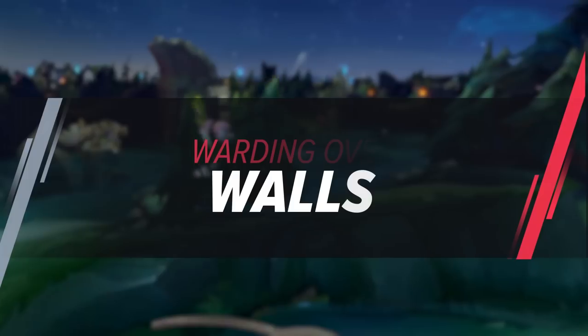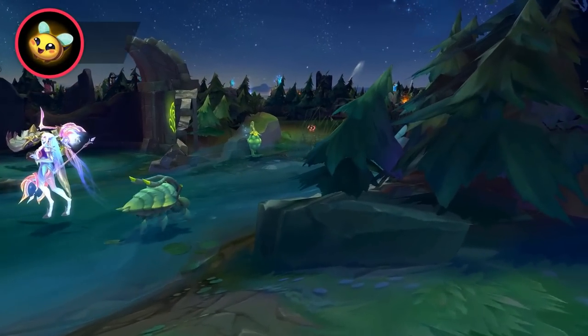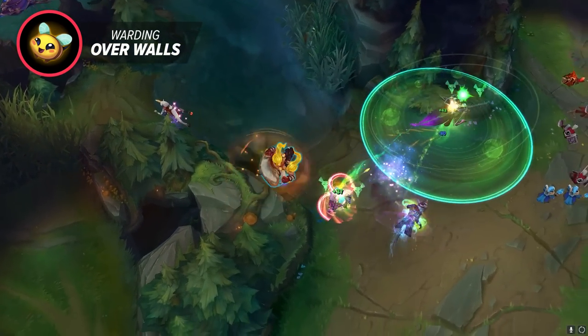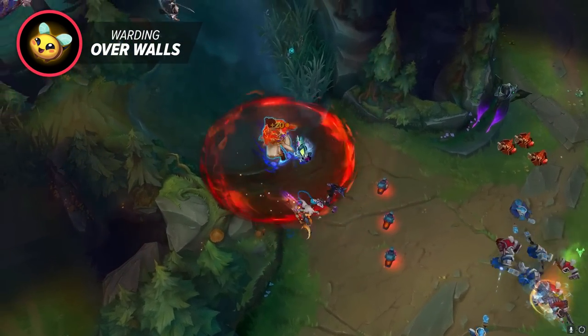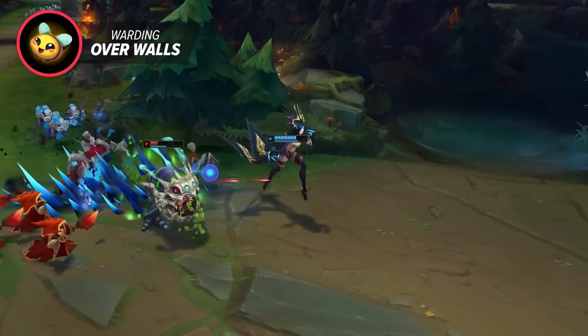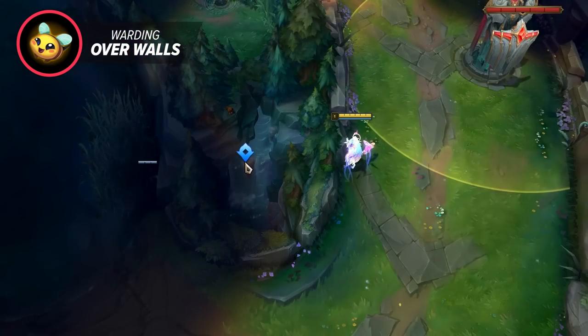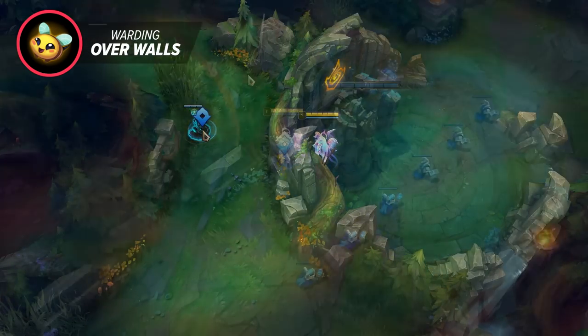The next trick that you see pros doing all the time is warding over walls. This prevents one of the silliest mistakes people make: if you suspect you're being ganked by the enemy jungler, the last thing you should do is walk straight at the river to drop a ward. If they're already there you're either blowing flash to escape or you're just dead for that mistake. Instead, learn all the different places you can get wards to place over walls — there are plenty of videos out there on just this topic.